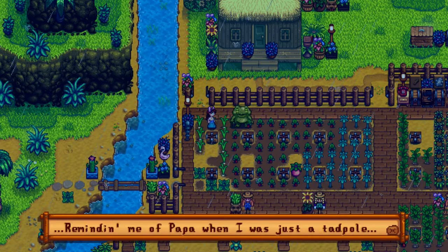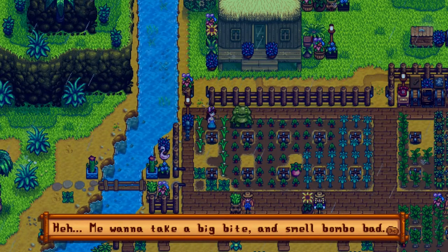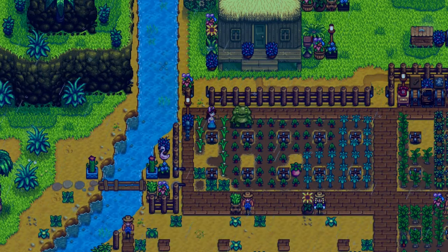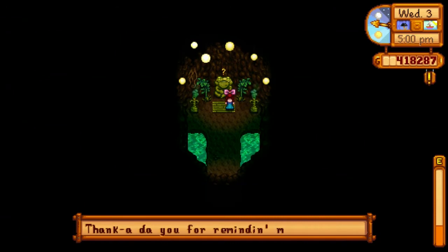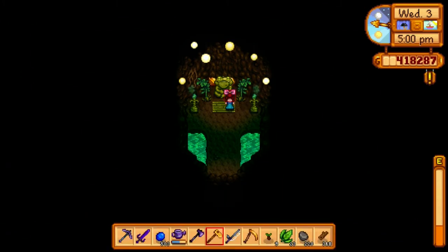The frog says: 'Reminded me of papa when I was just a tadpole. Me want to take a big bite and smell bomba bad, but me won't.' Once again he will not eat your crops, but he's happy to see them. He remembers everything now and says 'Thank you for reminding me so much.' Then he's going to give you five more golden walnuts.